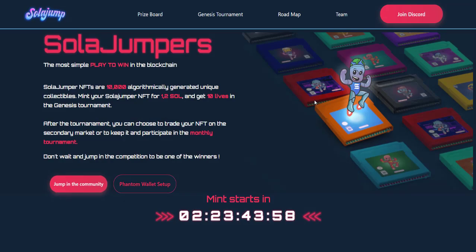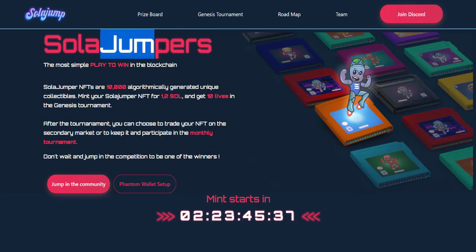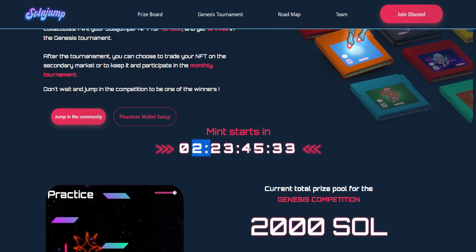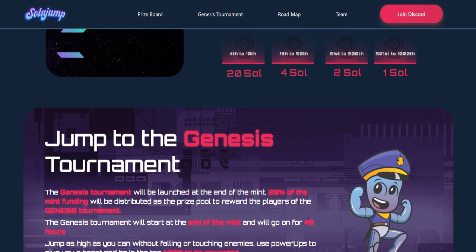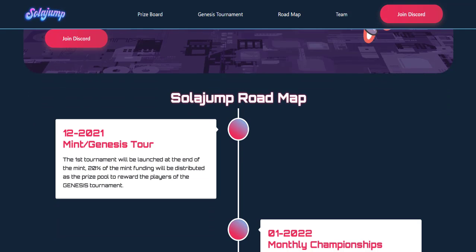SolarJamp NFTs are 10,000 algorithmically generated unique collectibles. Mint your SolarJamp NFT for 1 SOL and get 10 lives in the Guinness tournament. After the tournament, you can choose to trade your NFT on the secondary market or keep it and participate in the monthly tournament.